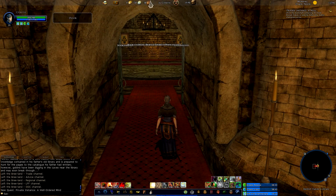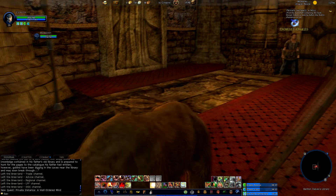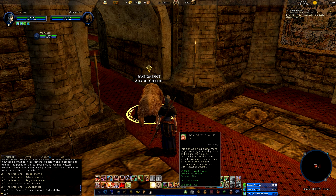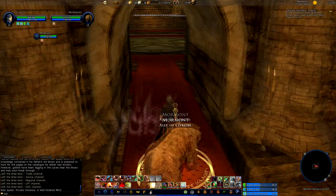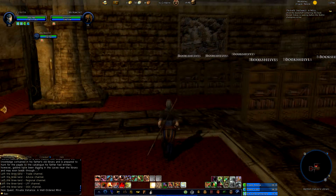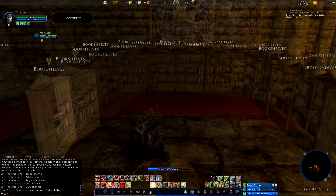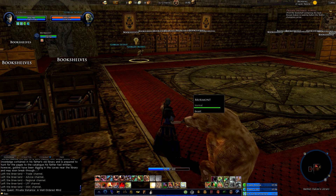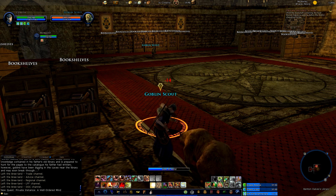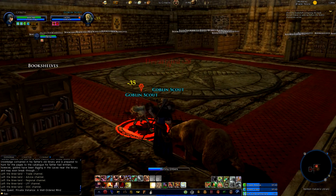I should get my bear and get ready so I don't get owned. I should put a Sign of the Wild on him - Sign of the Wild: Rage. Seems pretty empty in here. I just have to find the bookshelf - can't be that difficult. Oh, here come some goblins! I stumped that guy. Luckily these guys are level 13 so I shouldn't have any problems.